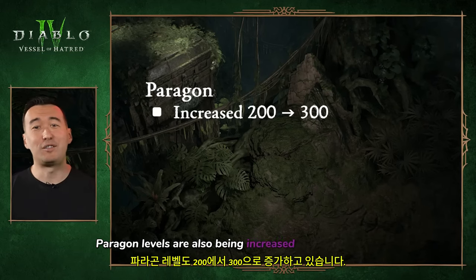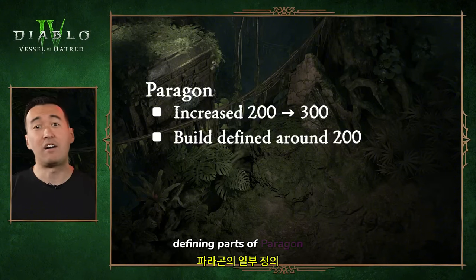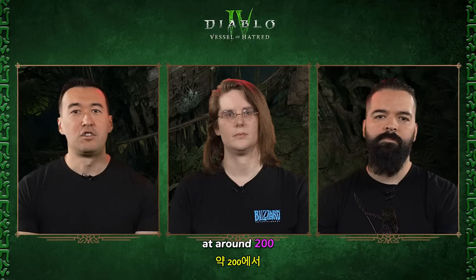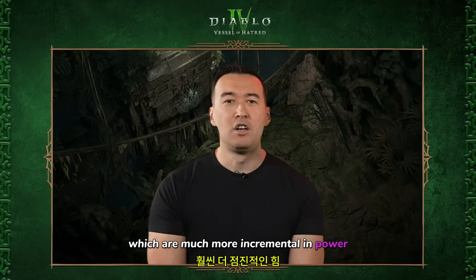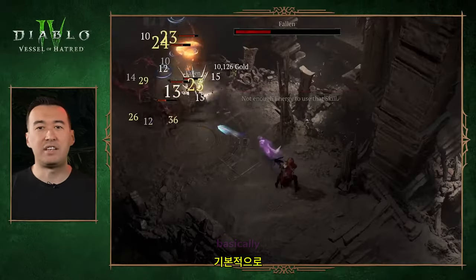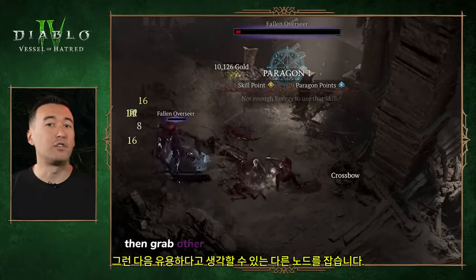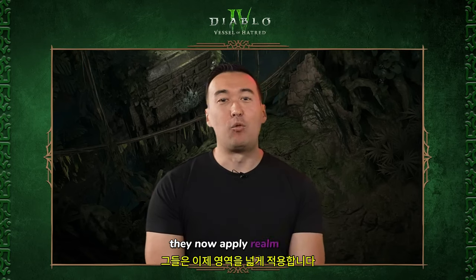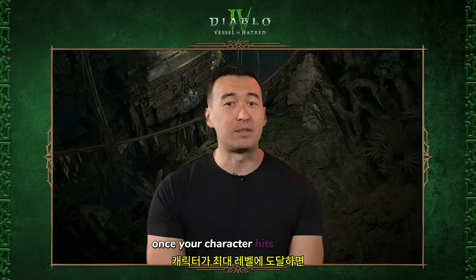Paragon levels are also being increased from 200 to 300, but players will get the build-defining parts of paragon at around 200. From there it's about getting rare and magic nodes, which are much more incremental in power, so you don't have to feel bad if you're not hitting paragon 300. Players can get what they absolutely need first for their build, then grab other nodes they might find useful. With so many paragon levels to earn, they now apply realm-wide.